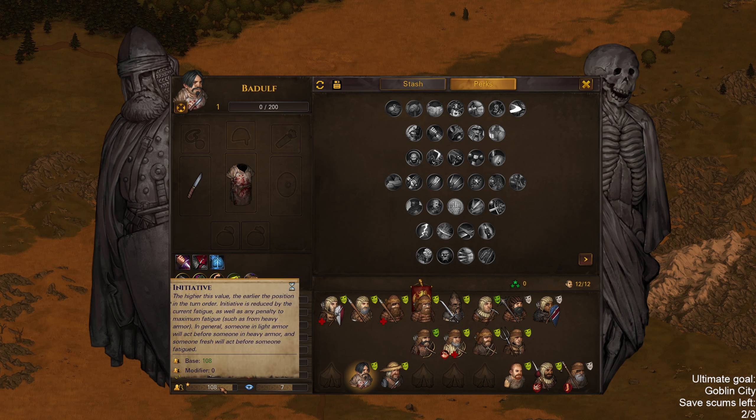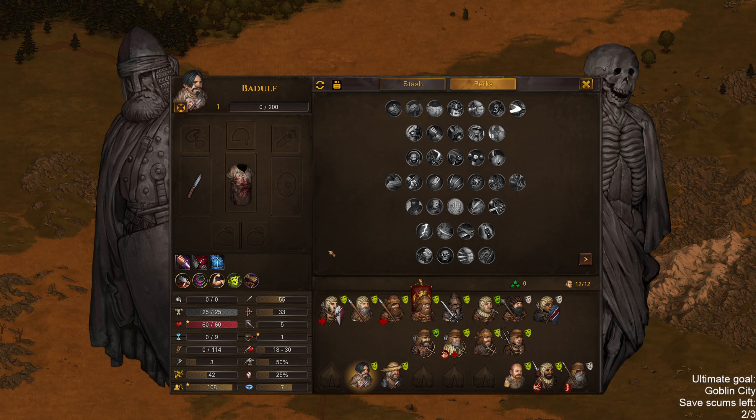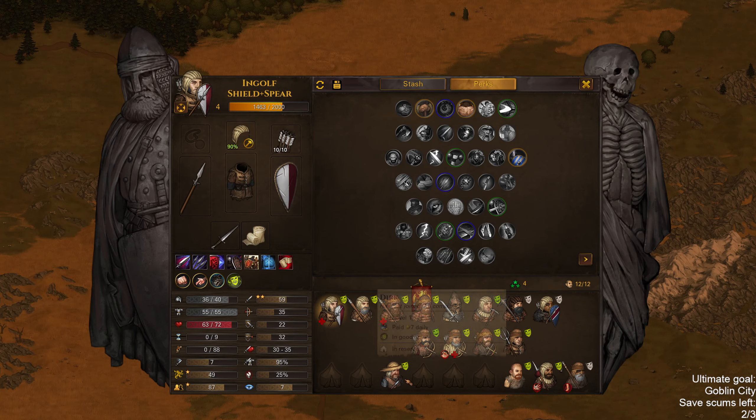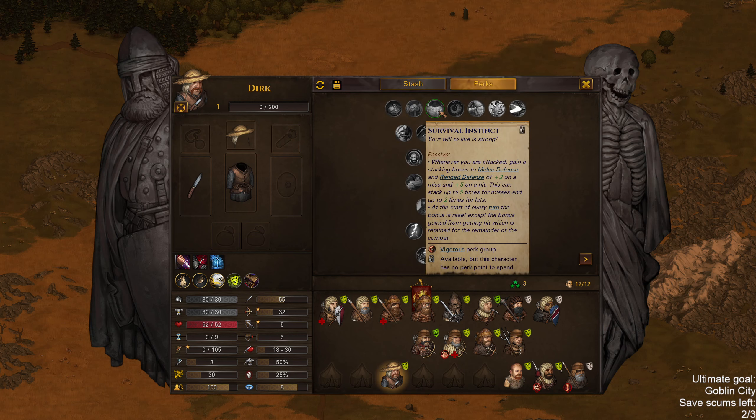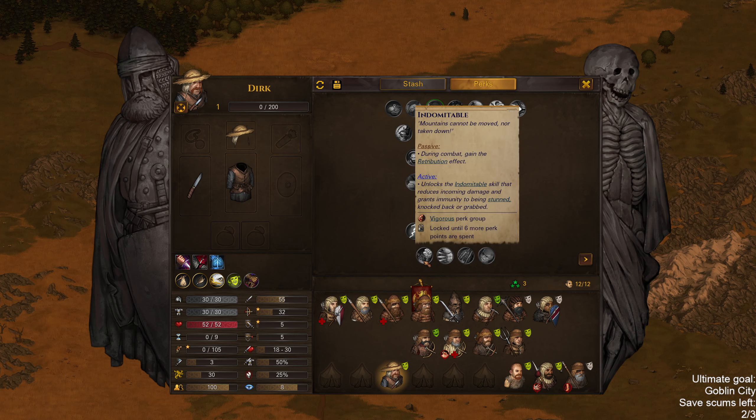Next up, Badulf — seems to be pretty meh. No stars in melee skill or melee defense, has a star in initiative without access to dodge. I'll just let you go, Mr. Badulf. And finally Dirk — seems to be meh. He does have Iron Lung though. Could be like a shield user with medium armor and Survival Instincts. Does also get Indomitable — so Indomitable is 20 fatigue... 25. You do have a star in fatigue as well.